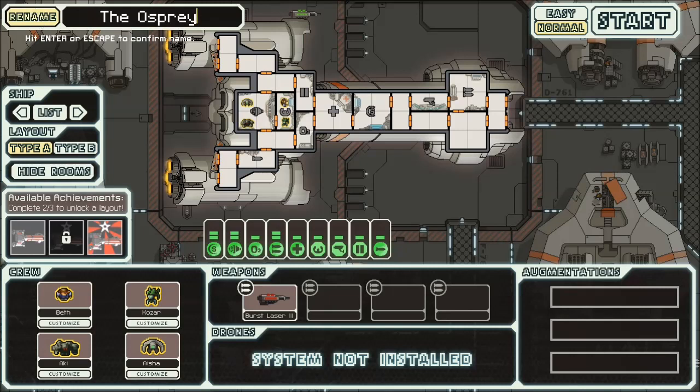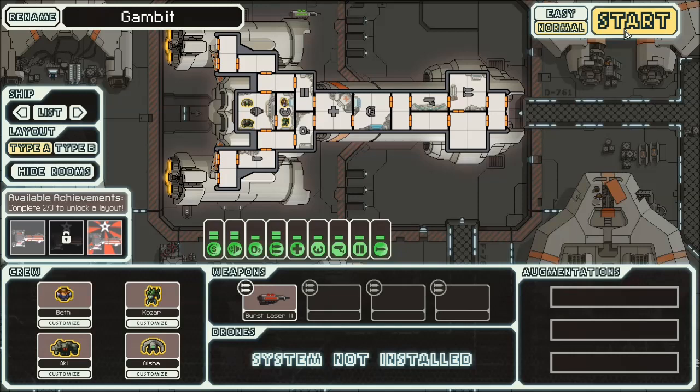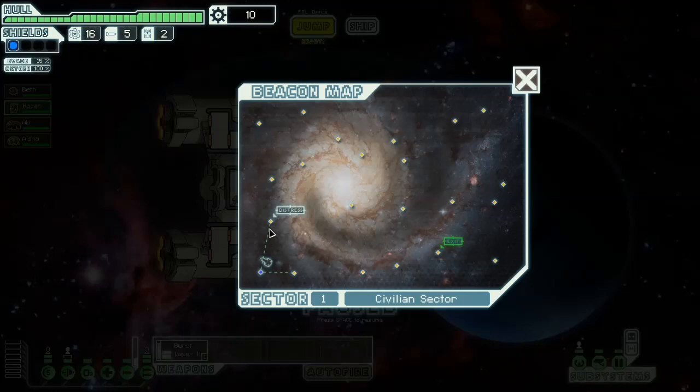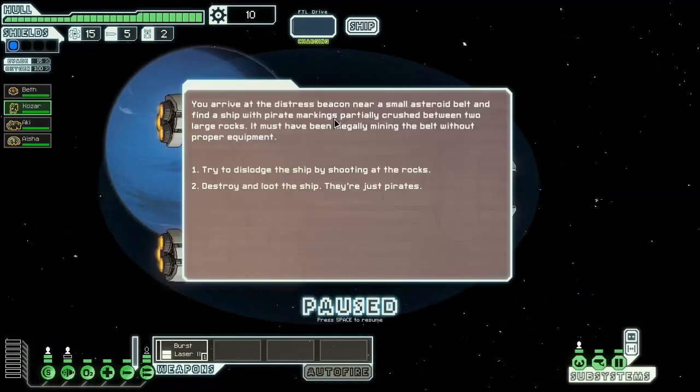So we're just going to start with this ship. We're just going to call this Gambit. I could make some phallic joke here, but I've never made it either easy or normal out of Sector 5 with this ship, and today I'm going for the win, because I'm tired of screwing around with this. The Federation Cruiser comes with the Artillery Beam, which is a very effective late weapon, and it comes with a good assortment of starting crew.